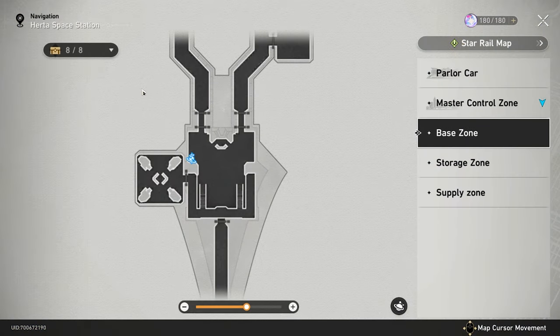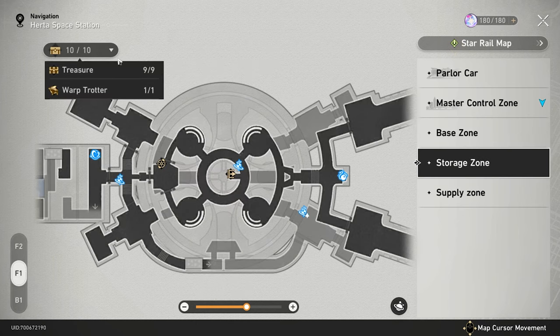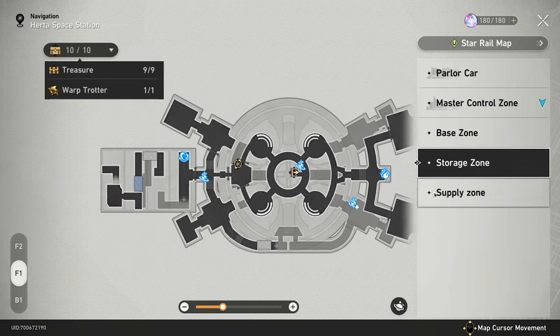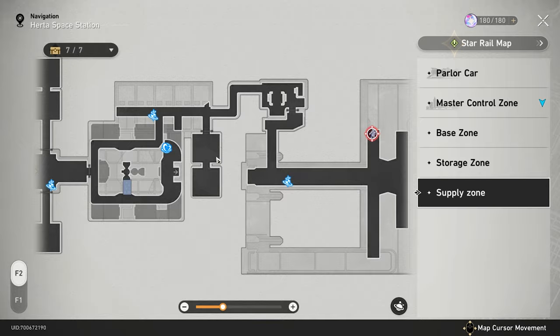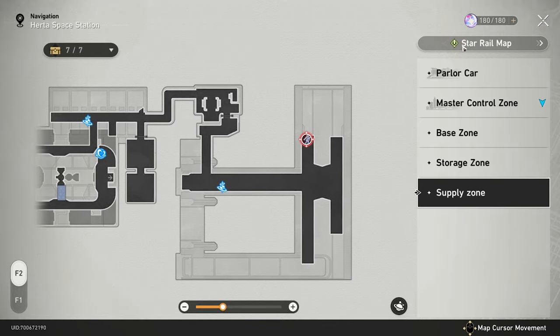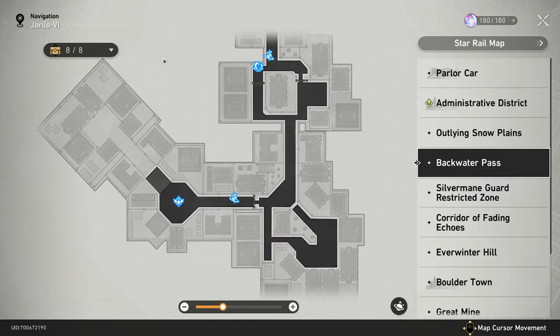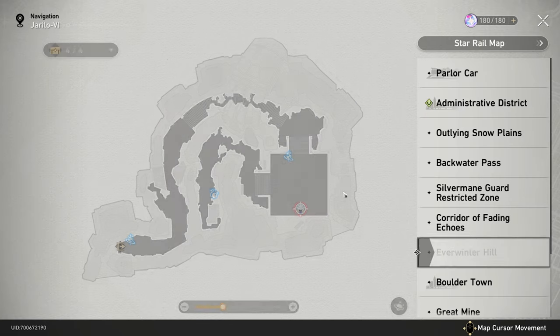Here's a bonus tip that has nothing to do with Trailblaze power: if you run out of Trailblaze power for the day, start collecting all the Treasures on the map. If you're trying to get to TB50 to start getting more 5-star Relic drop chances, there's no reason not to grab every single chest on the map. Unlike Genshin Impact, this game actually tells you where every basic chest is, and as you explore you'll come across all the others. There's no reason not to grab every chest on every map.